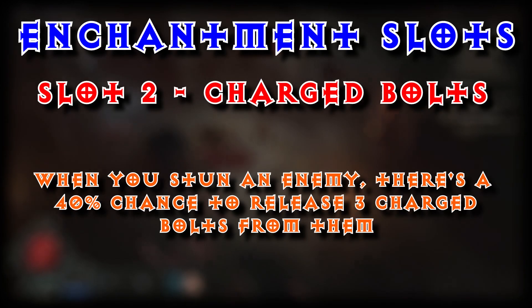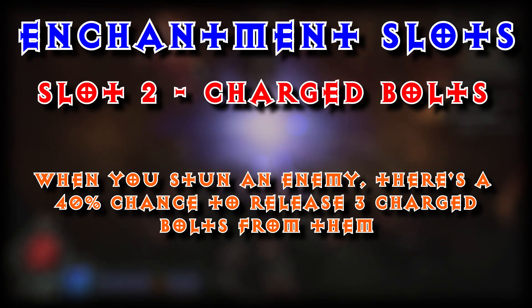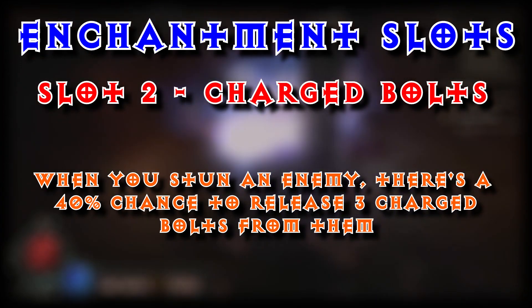And our Enchantment, we are going to use Charged Bolts — when you stun an enemy, there is a 40% chance to release 3 Charged Bolts from them. Chain Lightning and Arc Lash kind of work nicely hand in hand as long as we have enemies that bounce around, and Charged Bolts gives us that extra bit of lightning damage to make this build even more shocking.